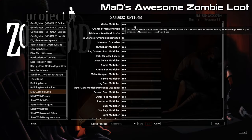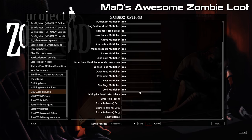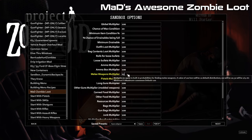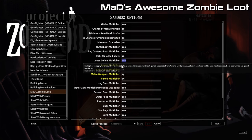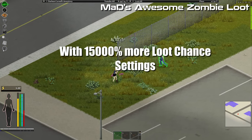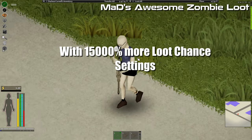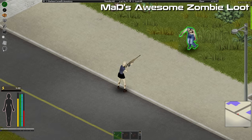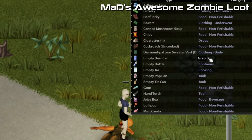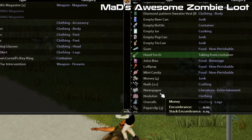Finding loot in the wilderness can be challenging, but Mad's Awesome Zombie Loot mod allows you to customize the loot you can find on zombies. You can set all the options in the sandbox options menu. Some players use it to find more random ammo or medicine, but you can also set it to find more tools and hardware to help build your cabin more quickly. It is very customizable, especially if you're looking to create a PvP server.